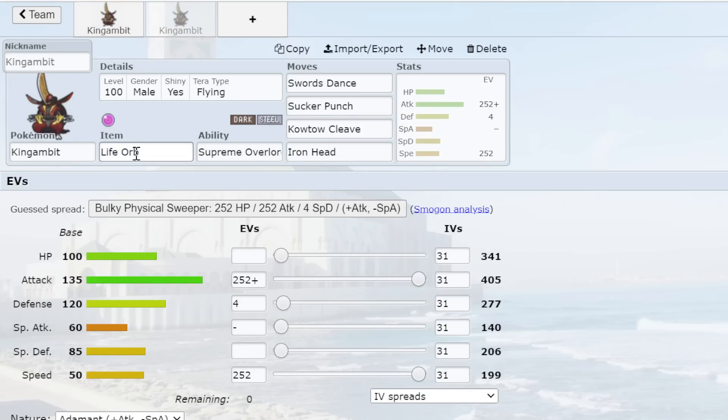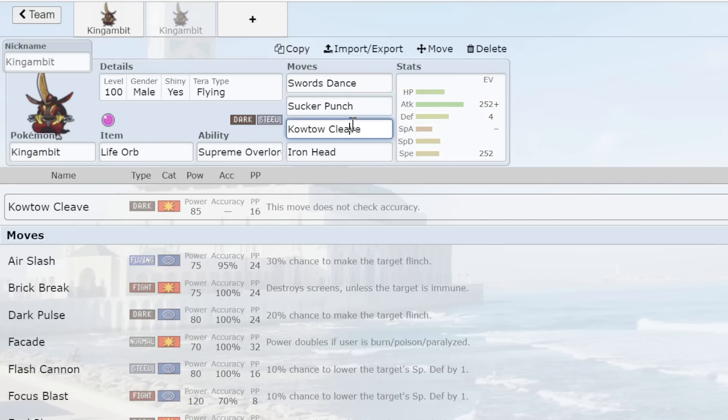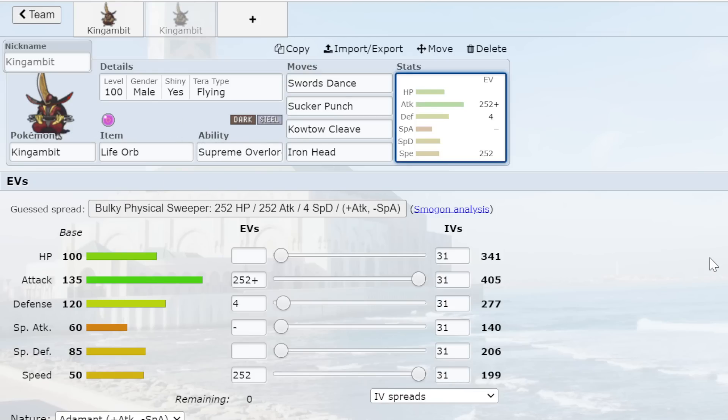The second set is Life Orb King Gambit with max Attack, max Speed Adamant. This is better on super offensive teams. Sometimes you don't even have to Terastalize — with max Attack, Life Orb, and Supreme Overlord, if two mons are down you already have a 1.2x boost on top of Life Orb. This hits like an absolute tank and is one of the best users of Life Orb since it's hard to OHKO. The downside is it gives up King Gambit's bulk and it'll usually die to two hits. Defensive is better overall, but offensive definitely has its place.